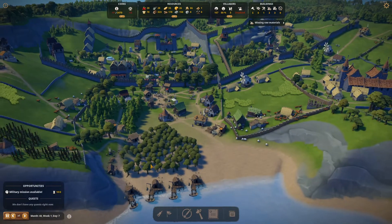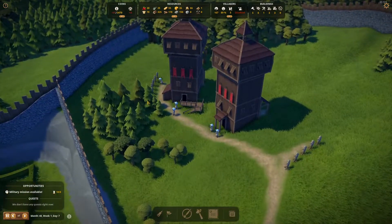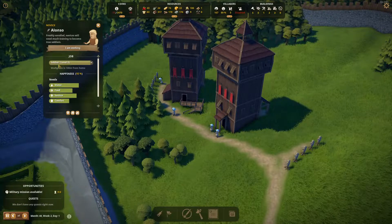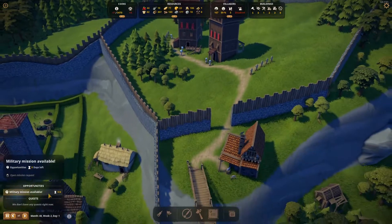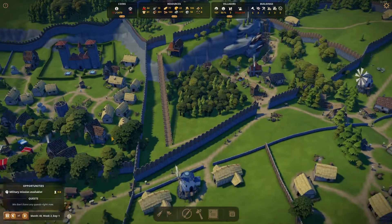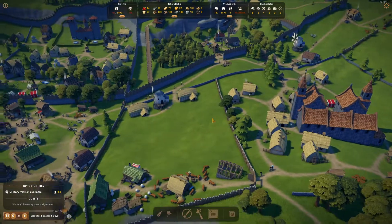We're right here where we left it. Let's go ahead and unpause the game and start right away. One thing I read in one of your comments — to upgrade the military to the next tier, we have to first fulfill their needs. Once all their needs are fulfilled, we can actually promote them every month — promote a single person, like from serf to commoner. That pop-up will give you the option to promote army once their needs are fulfilled.